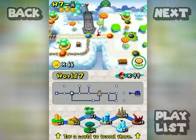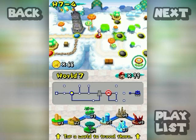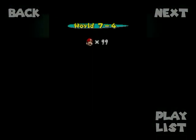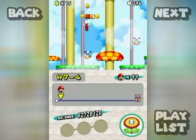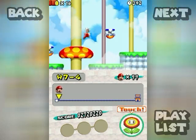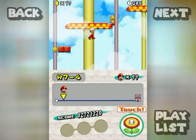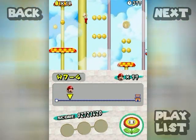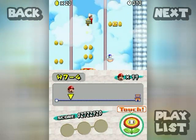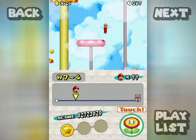Hello everyone and welcome back to the walkthrough. Are you ready to start secret exit heaven or Hades? There's a secret exit in this level to start off, and I think this is the one where you need a mini mushroom — I thought 6-6 was, but actually wasn't. You'll see when we reach the spot. This is another vertical-oriented level, which is why I confused them.